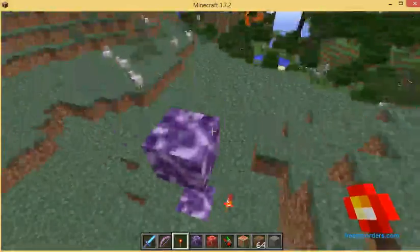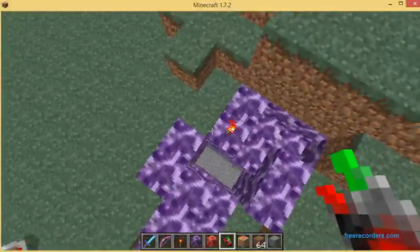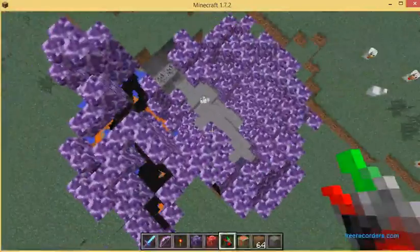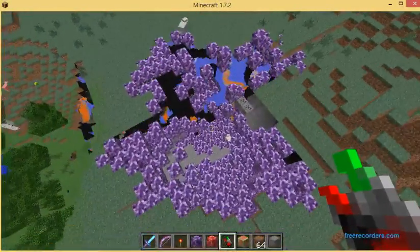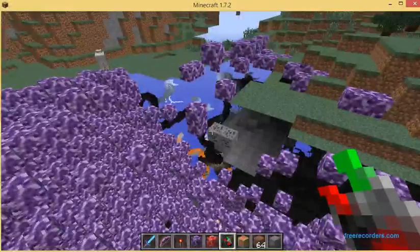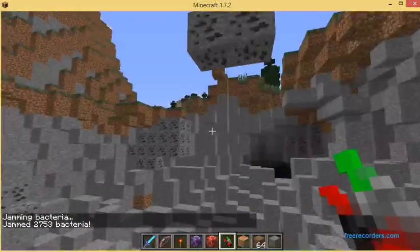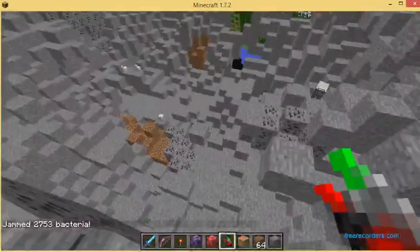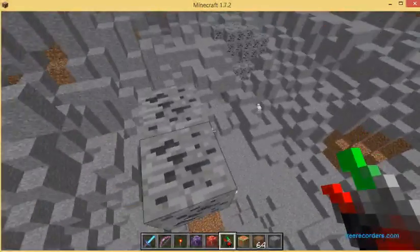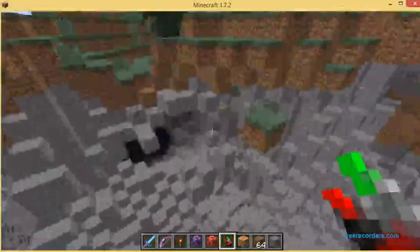If you're in survival doing this, you might want to try and get your torch back. Look at how much is being destroyed — this is amazing for strip mining because it doesn't get the ores. The ores remain unharmed. But if you want to get coal and that stuff, you could get a silk touch pickaxe, mine the coal up, put it on top of the stone, put the torch down, and basically yeah.